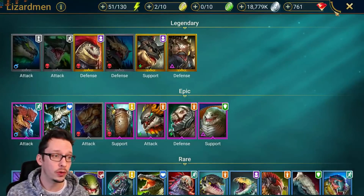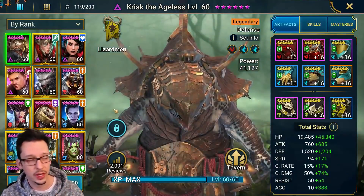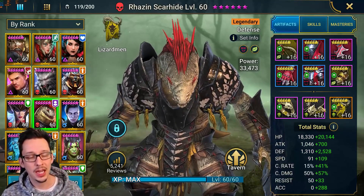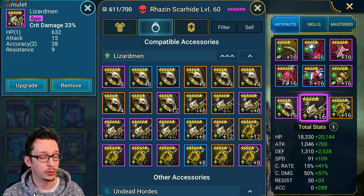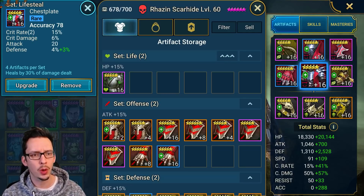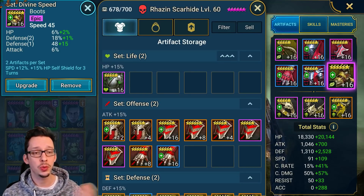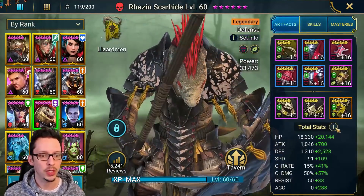Now let's go over how he built these champions on his account. They are very, very similar. So Rosin Scarhide — we have him with a Lifesteal set, a crit damage amulet, Accuracy Banner, and an Accuracy Chesspiece. I suppose eventually you'd want defense percent there. He has Speed Boots, and you could also do defense percent boots eventually — that's a way to improve.